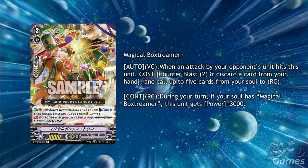Next is a pretty fun grade 2, Magical Box Dreamer. His first ability is auto vanguard circle: when an attack by your opponent's unit hits this unit, cost counterblast 2 and discard a card from your hand, and call up to 5 cards from your soul to rearguard circle. It's a big cost but being able to get the chance to call up to 5 units is well worth it. There are cards to support this by getting early soul, and so long as you don't call rearguards before this, your opponent will want to attack him to get the most out of their vanguard otherwise they're missing out on drive checks. His second skill is continuous rearguard circle during your turn: if your soul has Magical Box Dreamer in it, this unit gets plus 3000 power. This gives you a better reason to run this card as he's still not useless on rearguard circle.